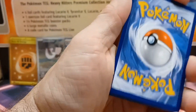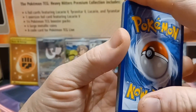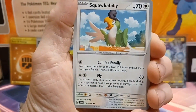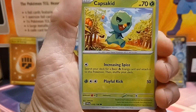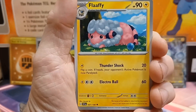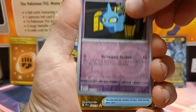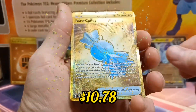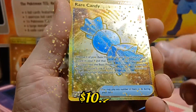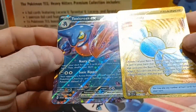Electric energy — and it's Fire. Mankey, Squawkabilly, Capsakid, Alomomola, Youngster, Flaffy — and a Shuppet reverse. Yes! There we go — we got the gold Rare Candy! Behind it — Toxicroak EX. I will take both of those.